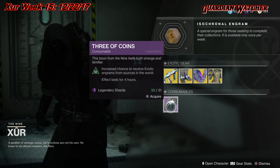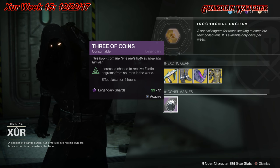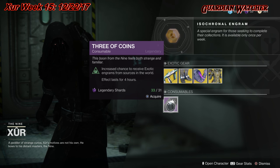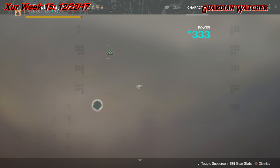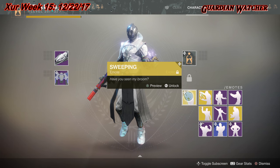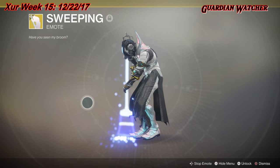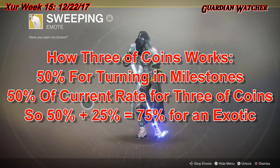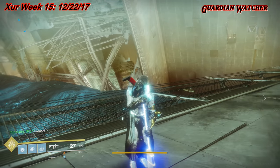For consumables, we have the Three of Coins. A friend of mine, Nito, told me the most effective way to use this: right before you turn in your milestones, pop a Three of Coins. I tested this yesterday — I turned in a milestone with Tess Everest and she gave me a sweeping exotic emote. According to him, you already get a 50% chance at an exotic when turning in milestones, and Three of Coins adds another 25% chance. This method is effective because it got me an exotic.